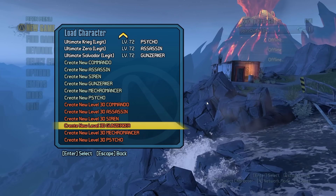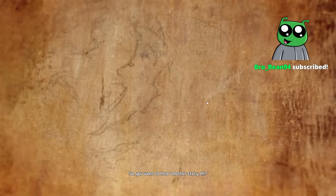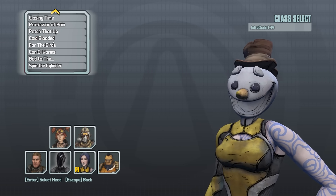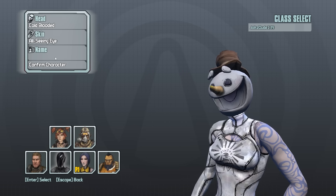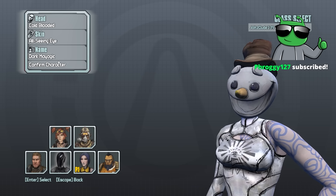We're going to be playing Maya today, so let's go ahead and start a new Maya. For day number one name — we're doing Snowbound — let's do Snowman Head, dark Maya chick with dark magic. Let's do it.